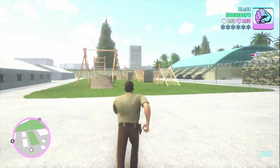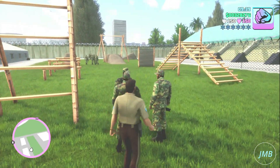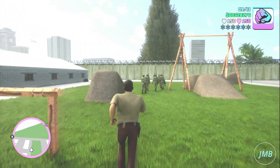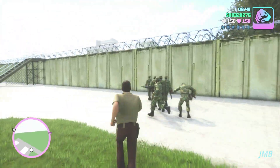This area is a training or exercise zone, so we can see the army walking around and conversing. It's kind of like an obstacle course as well. The developers really did an outstanding job creating the Fort Baxter Air Base — I always enjoy visiting this spot.